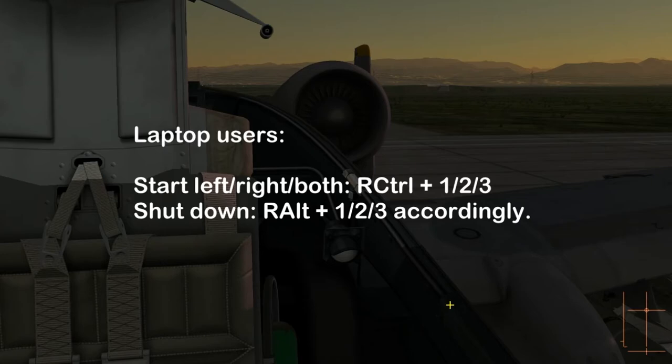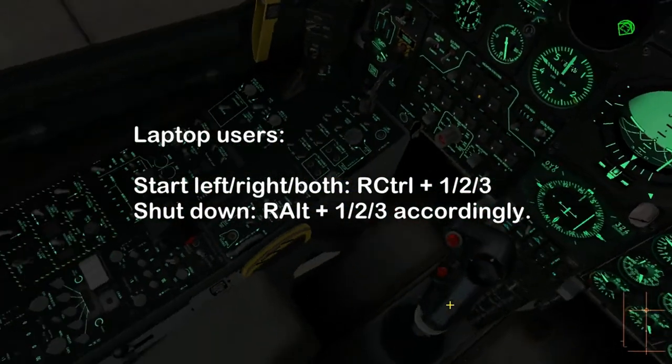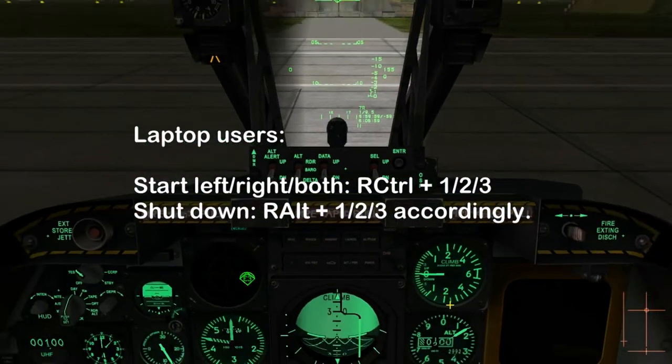For those laptop users like me, I suggest using Right Control plus 1, 2, or 3 for starting left, right, or both engines, and Right Alt for shutdown accordingly.